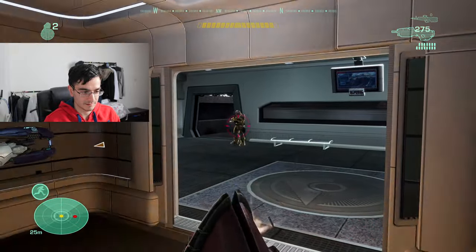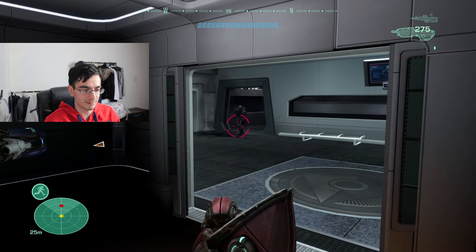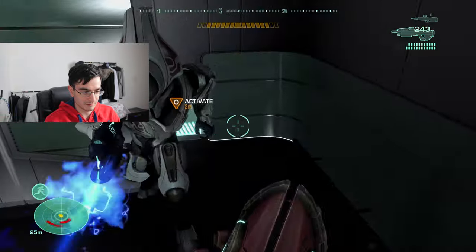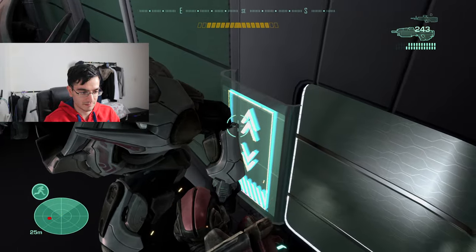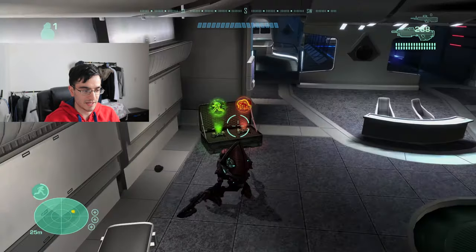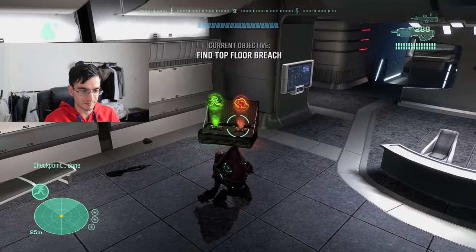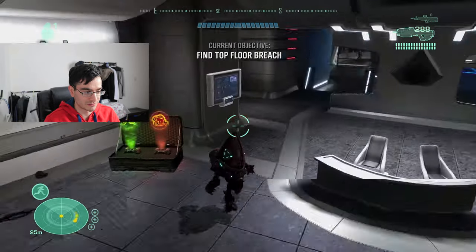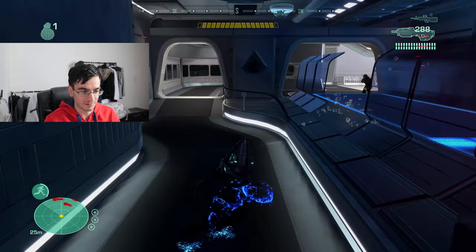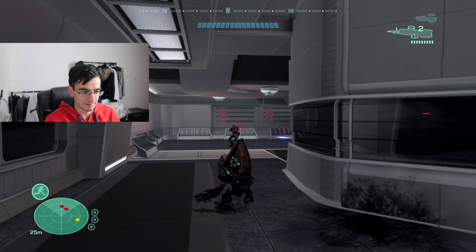Just the two of us — come on, use your arm ability and shoot him. Let me activate this. Get out of the way Cat, I'm trying to activate this — okay it's been activated. Do not try to use other armor abilities with the grunt, just use sprint. I'm not sure about jetpack but definitely don't use armor lock — that's one thing I'd recommend avoiding.